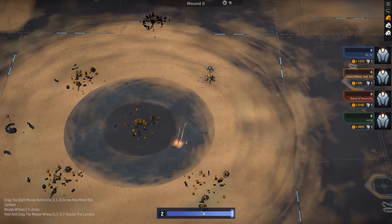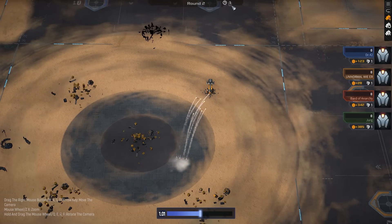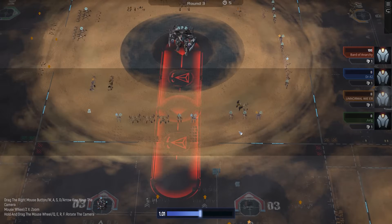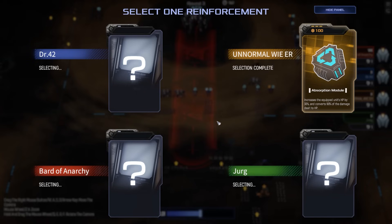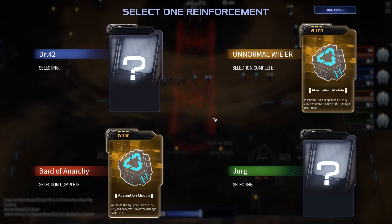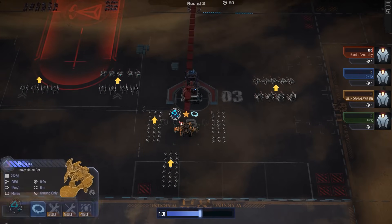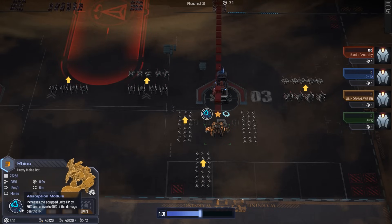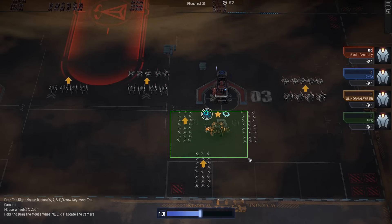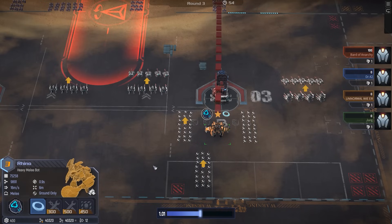Oh my god! The goddamn tower straight up negated those projectiles — just held up its hand, said no, ain't happening. Incredible. Okay, this is the guy. We definitely found him. Absorption Module on a Rhino with Beyblade. We've got a Beyblade Rhino — HP increased by 30%, converts 90% of damage dealt to HP. Dude, I can see it now. I really, really wish we didn't have Final Blitz as a tech option. Wish we could switch it out for something like power armor. But hey, this'll do, man, if this thing ends up just becoming absolutely unkillable. Can't a melting point just eviscerate it?